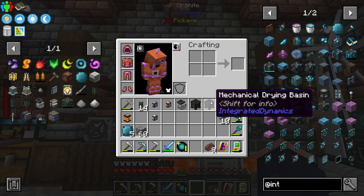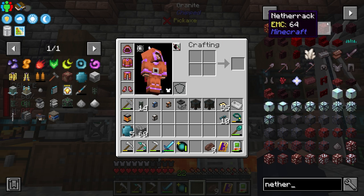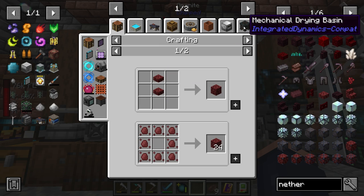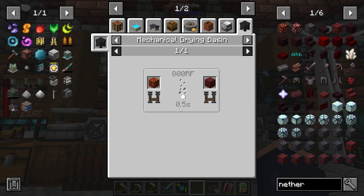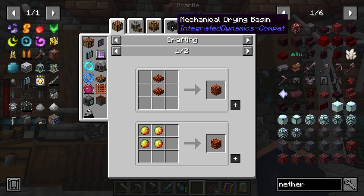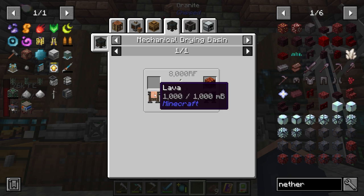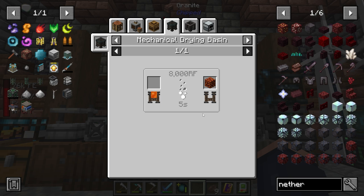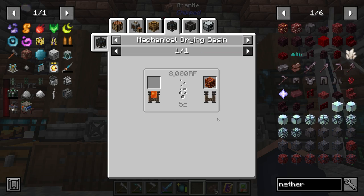I'm using a drying basin. If we look up netherrack, we can see a drying basin takes a magma block and converts it into netherrack in 0.5 seconds. To get magma blocks, we use a mechanical drying basin — that takes five seconds to process the fluid and costs a little RF. It'll be pretty slow at the start, but there's a much better way to get these resources later on.